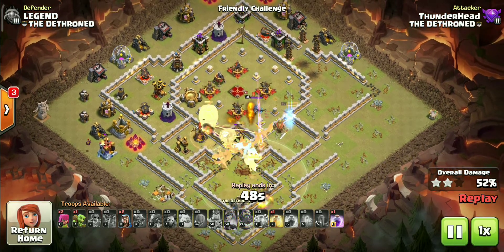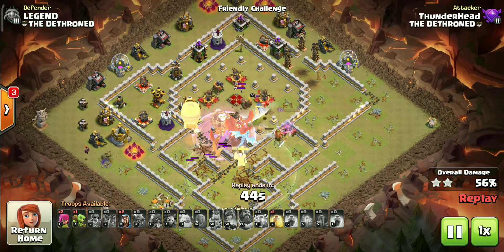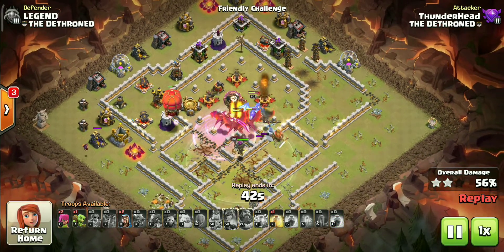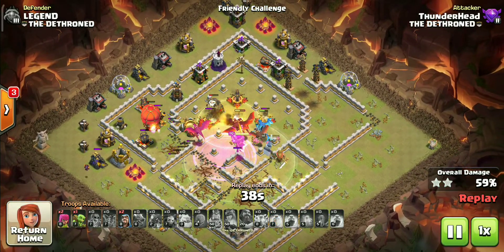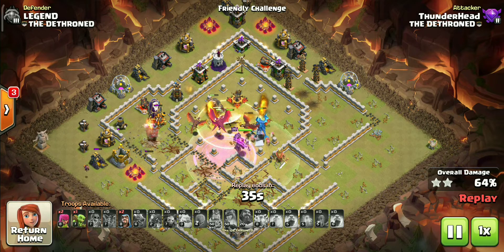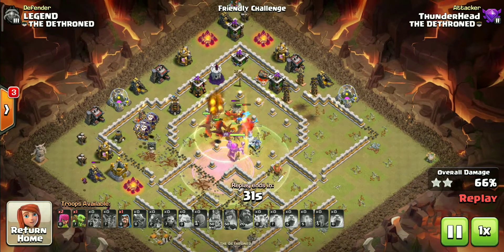Use the warden ability as soon as the dragons get into the X-Bow's range and combine that with a rage spell to get maximum value out of it. Use the remaining heal spell to counter all the traps in the core — protecting maximum troops in the core will make it easy to get through those back-end defenses.